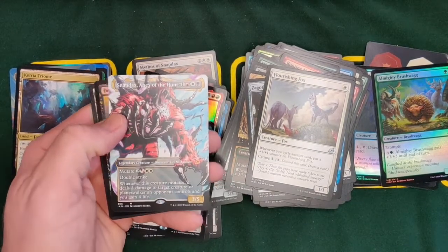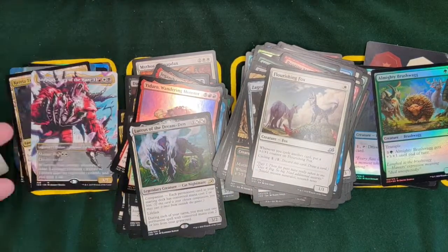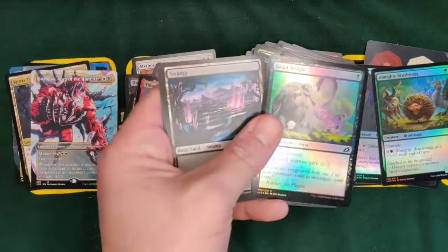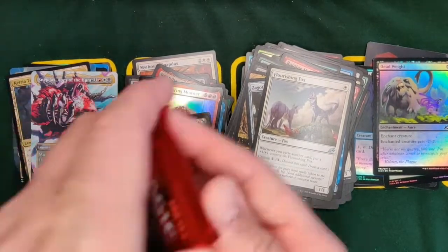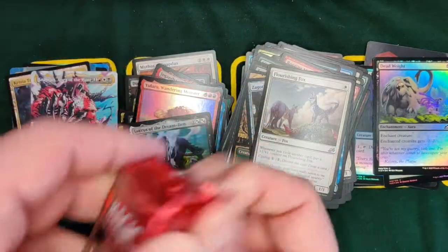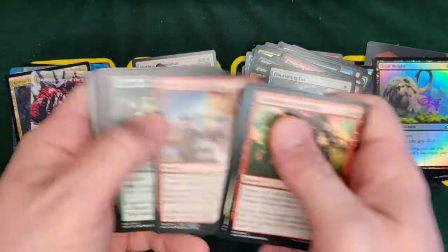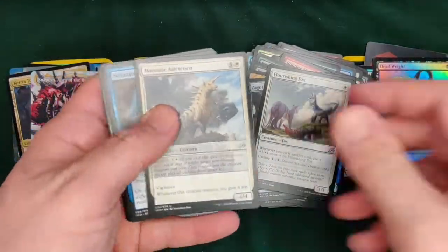Yes! About time we got a mythic — holy Hannah. Yeah, we've been working for a mythic. We're almost done the box. I love this foil deadweight — yes! You'll probably let us keep that one. Oh, I don't know, you're going to have to negotiate with Christian. Full art — we keep going back and forth with full arts and foils.